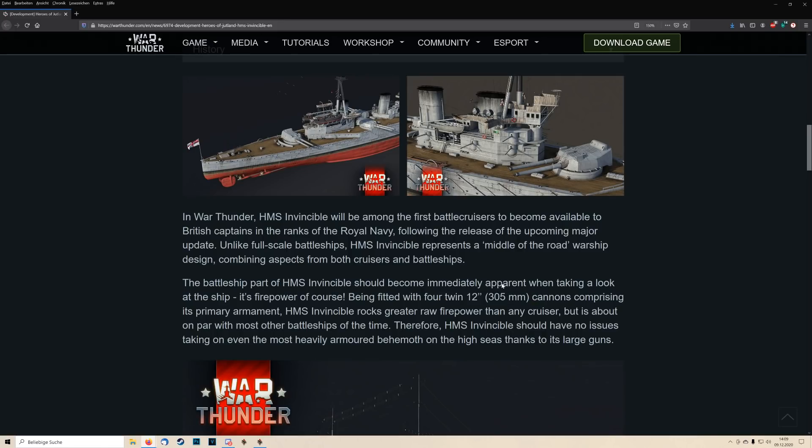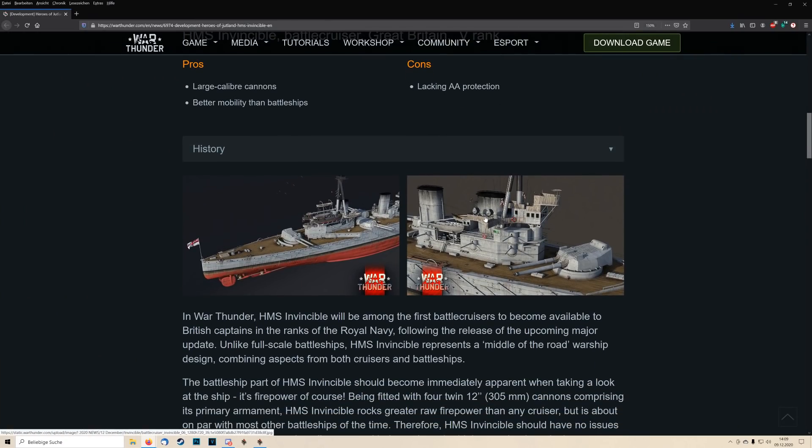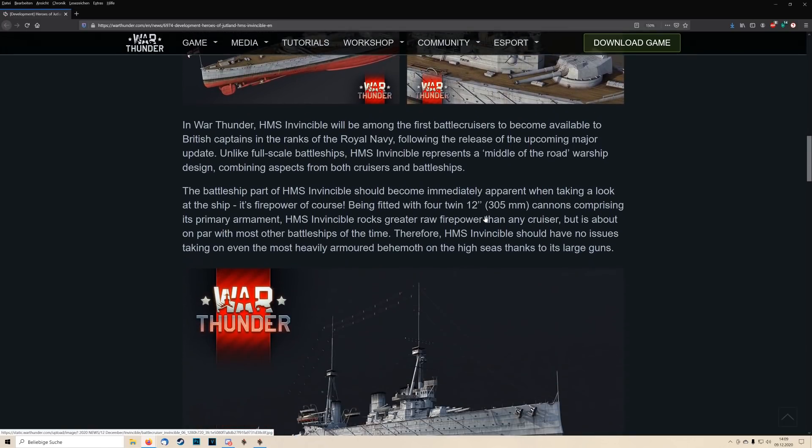However, there are some downsides. You might see here in this picture the echelon arrangement of the turrets, which allows in theory for cross-deck firing. In practice, the angles are rather limited. For engagements in War Thunder, it's a bit better firing to the right than to the left, and you still expose a pretty big broadside.